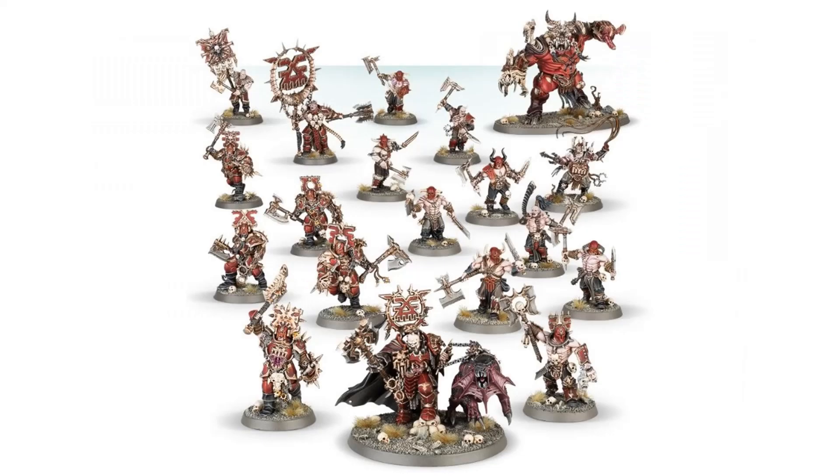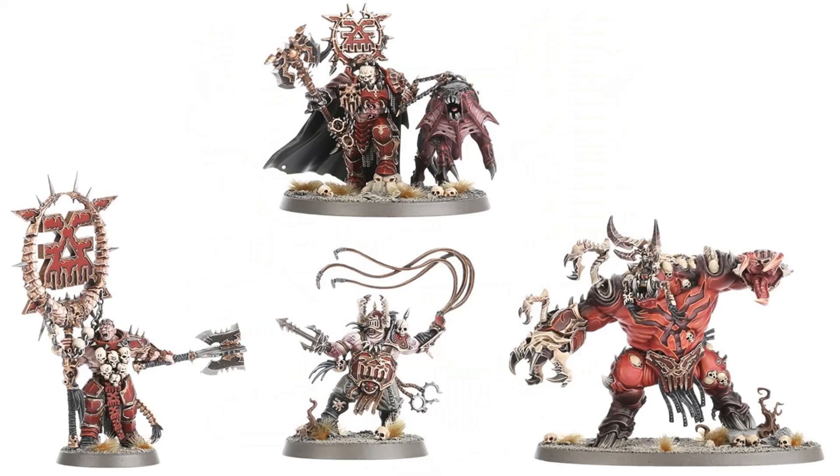So, what do you get in the box? This is basically the Age of Sigmar first edition starter box sprues for the Blades of Khorne, except with fewer Blood Reavers, and it's still the only place where you can get some of these models. There's the Mighty Lord of Khorne or Khorgos Khul — you can use the model as either — the Bloodsecrator, the Bloodstoker, and the Khorgorath. These models are not available in any other kits.